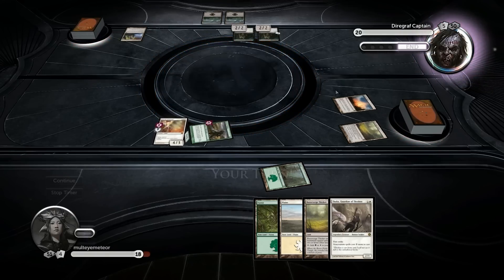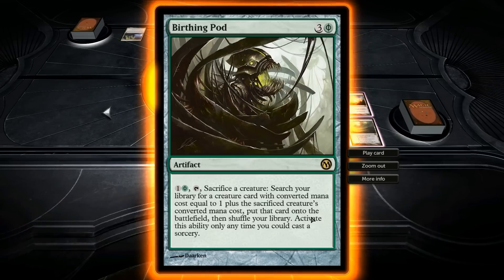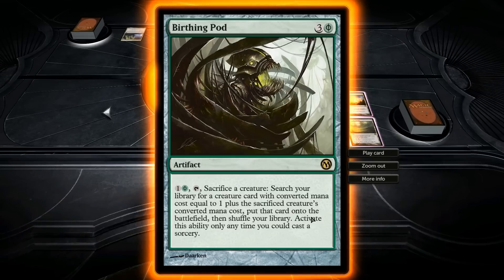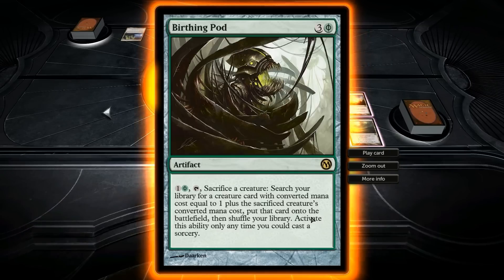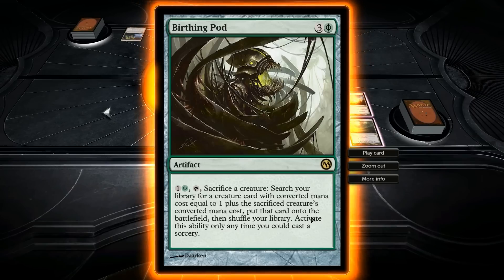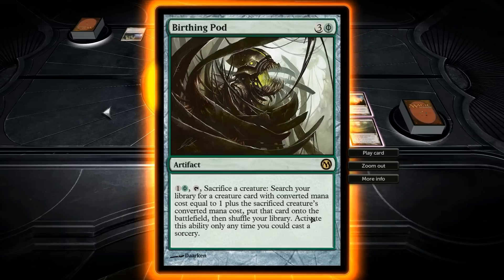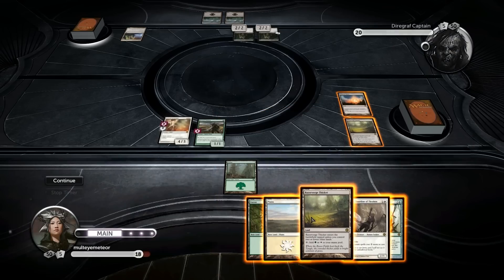He doesn't really have anything. Well, that depends of course. What is this Birthing Pod? Sacrifice a creature, search your library for a creature card with converted mana cost equal to one plus the sacrificed creature's converted mana cost. Put that card onto the battlefield, then shuffle your library. Activate this ability only any time you could cast a sorcery.